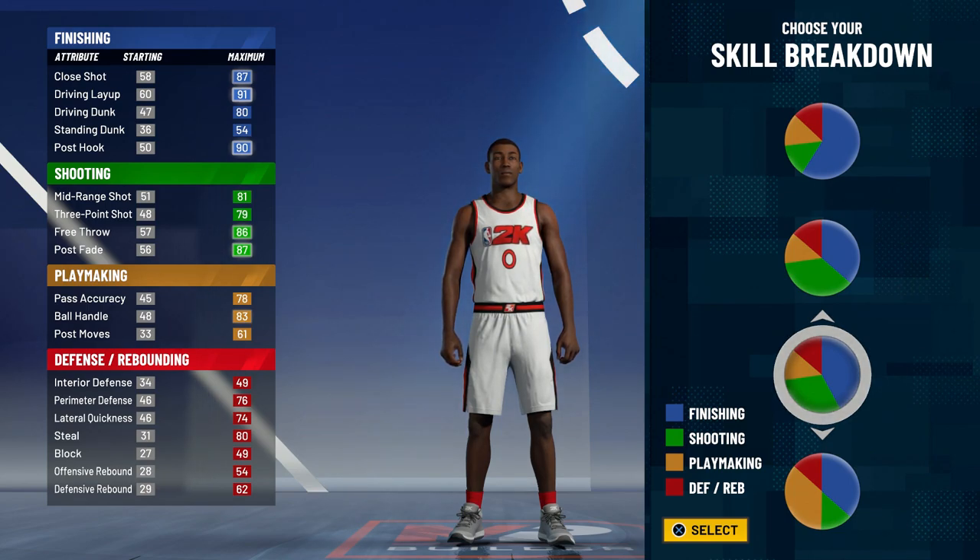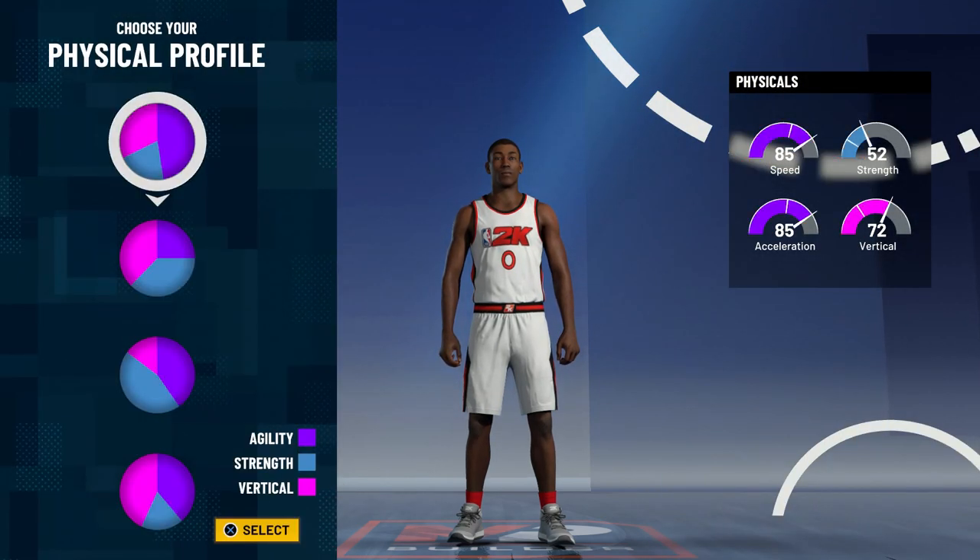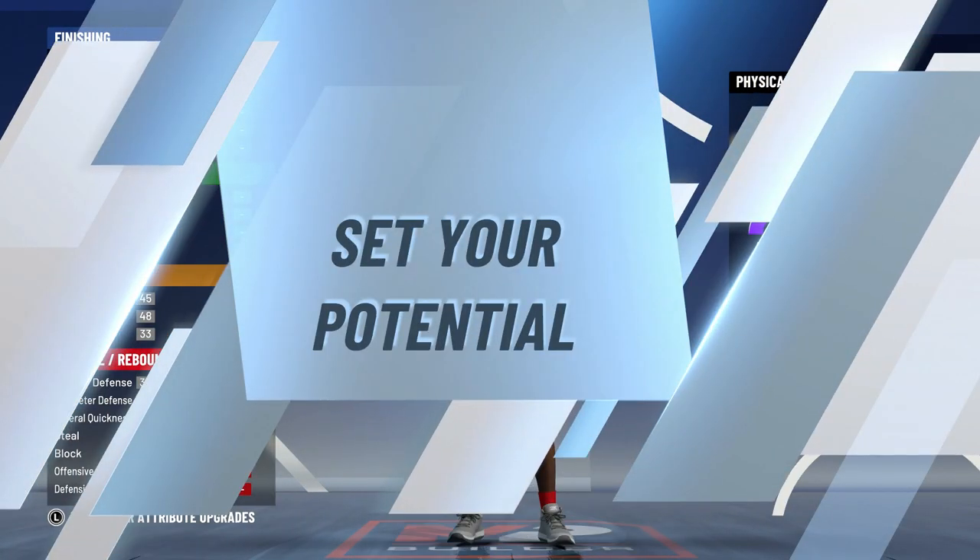You are going to want to choose this third pie chart. For the physical pie chart, you want to choose the top pie chart just so you're as fast as possible on this build.